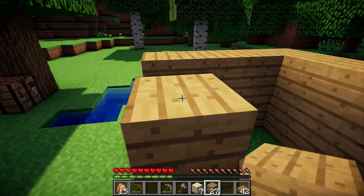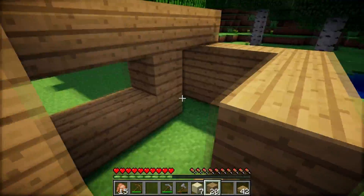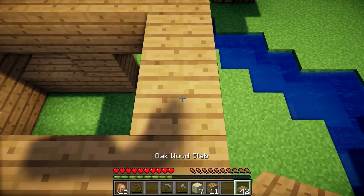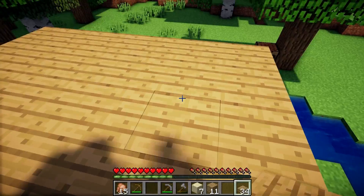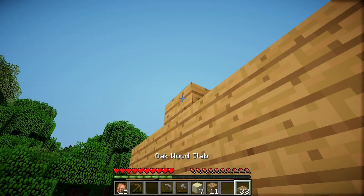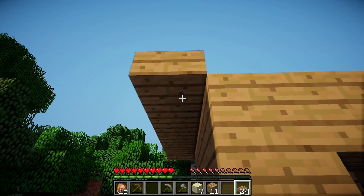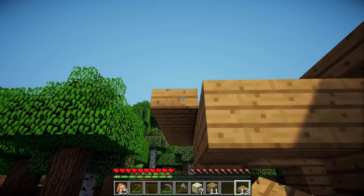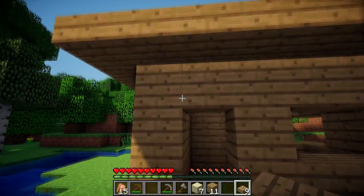Let's jump up and place some more oak wood planks around the top. We can grab some oak wood slabs, place them like this, and also we need to place an oak wood slab on the side of the roof. We jump down and from this slab we place oak wood slabs around the house. Now let's go back to the front and place some oak wood slabs over there too.